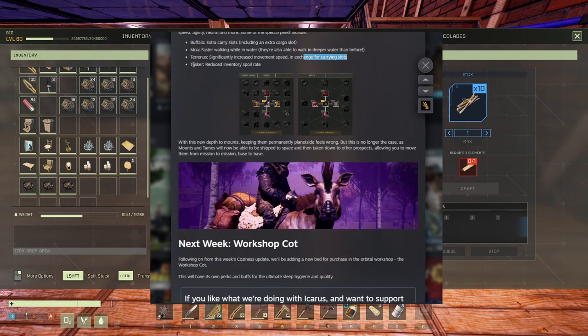The tasker also gets a reduced inventory spoil rate, which we don't really care about. More interestingly, I noticed something in the update preview — there are two new animal icons. One looks like a tasker and the other looks like a wolf, believe it or not.